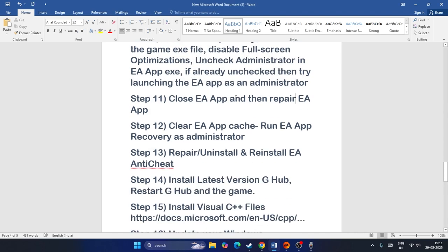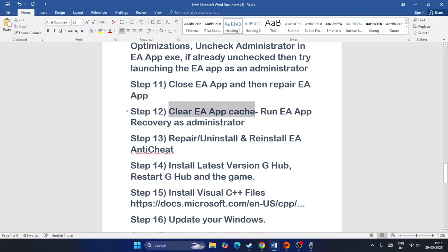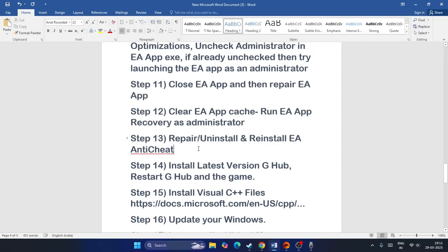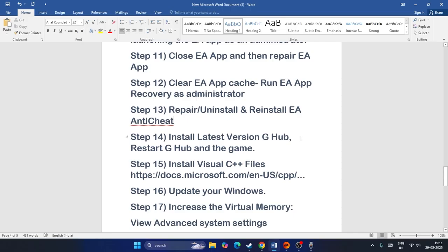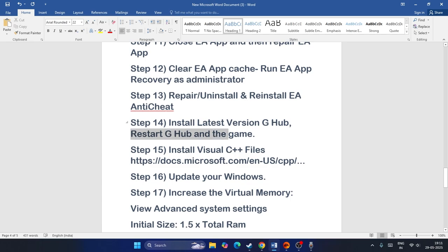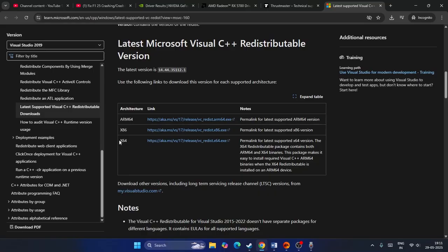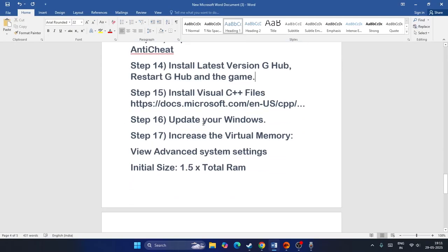For EA app users, close the app, run it as administrator, and use the Repair option. You may also need to uninstall and reinstall the EA app. Additionally, try installing or updating the latest version of Logitech G Hub, then restart G Hub and the game. Also install Microsoft Visual C++ Redistributables — download both the x64 and x86 versions and install them.